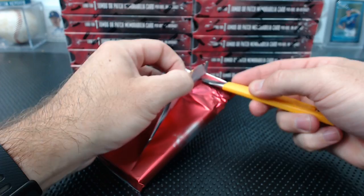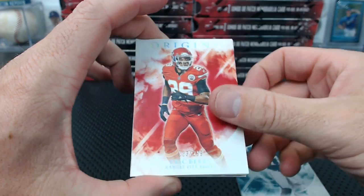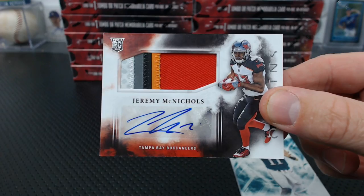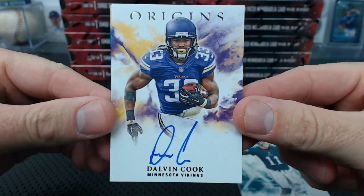DeAndre Hopkins. Eric Berry to 299. Carson Wentz. Tom Brady to 299. We have another Jeremy McNichols — wow, they are a dime a dozen. Holy McNichols. The on-card auto: Dalvin Cook. Oh yeah — Art Keeper! Nice Dalvin Cook, on-card and everything.